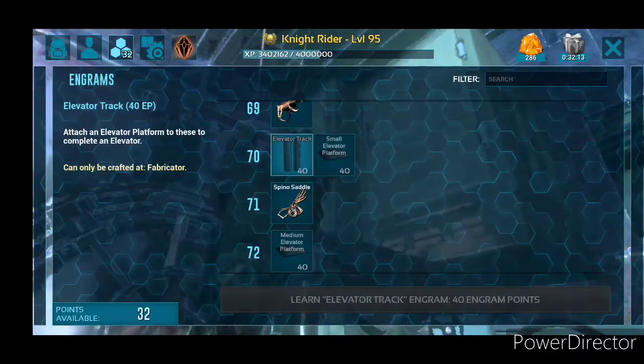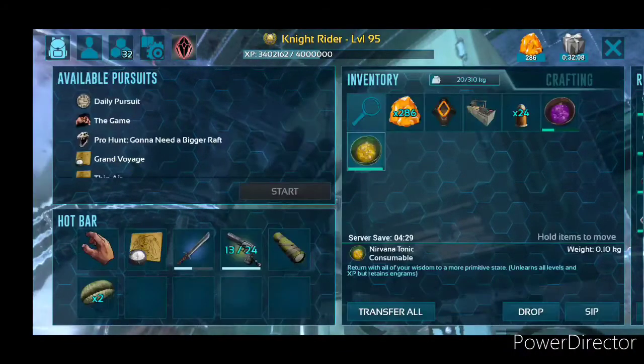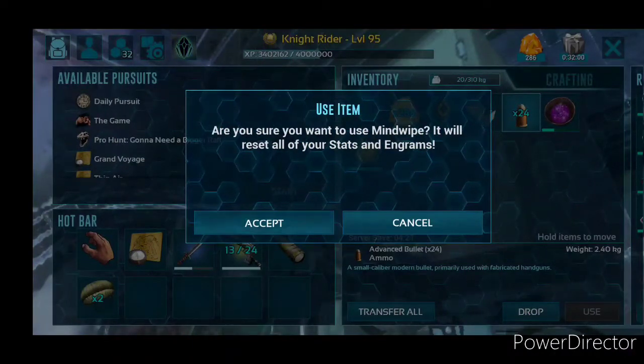Well, if you don't have a tribe mate who can do it — I'm mostly single player — what you can do is go in here and eat the Mind Wipe Tonic. Now as I eat it, you'll see what happens. It asks you if you want to do it. Yes.